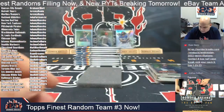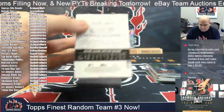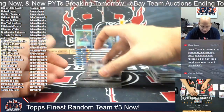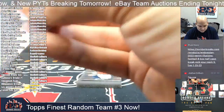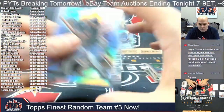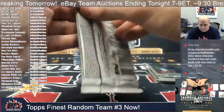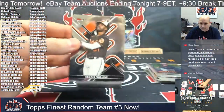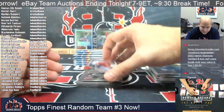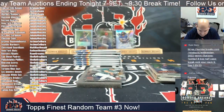Joe Ryan rookie and Xander. I've got a rookie refractor of Helio Ramos for the San Francisco Giants. Behind Acuna for the Cincinnati Reds it is a photo variation rookie of Nick Lodolo — Nick Lodolo, Cincinnati, Marcus.